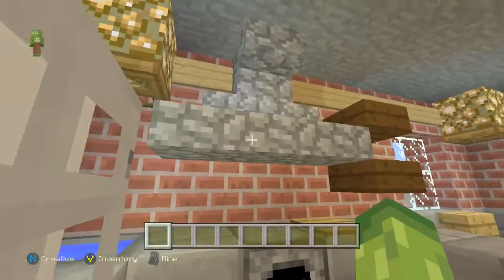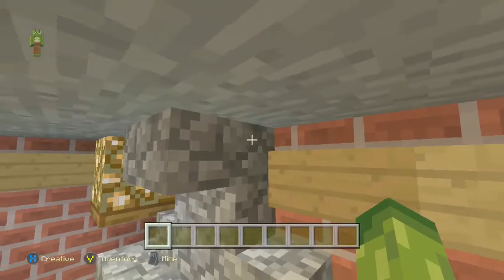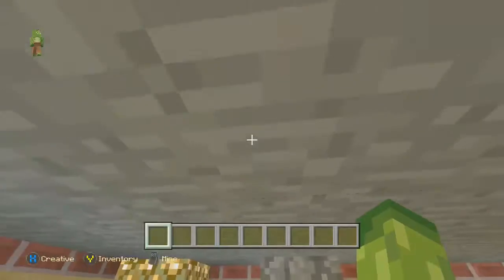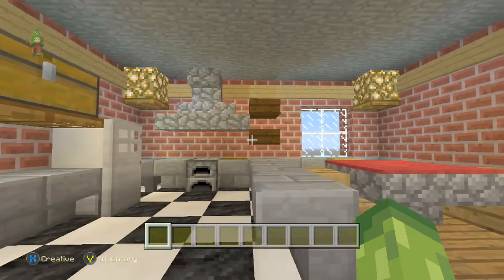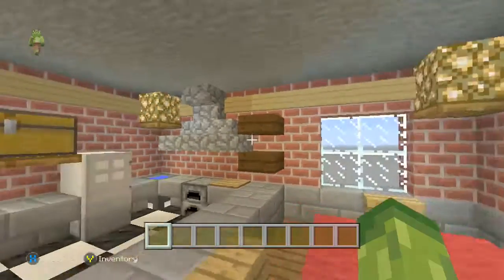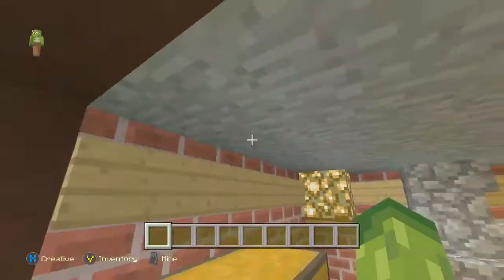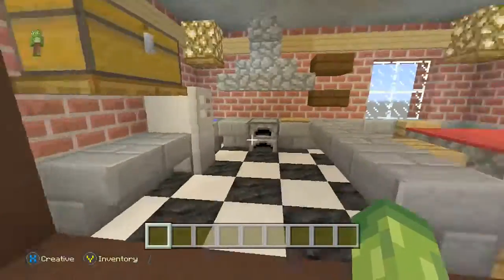There's a nice worktop going around, all themed around one colour of grey. I've managed to make the chimney look like it goes straight up. Something key to mention when building rooms — not just kitchens — is to try and add as much detail as you can, with shelves, chimneys, fridge, cupboards, and even signs going around, just to give a bit of depth to the room.